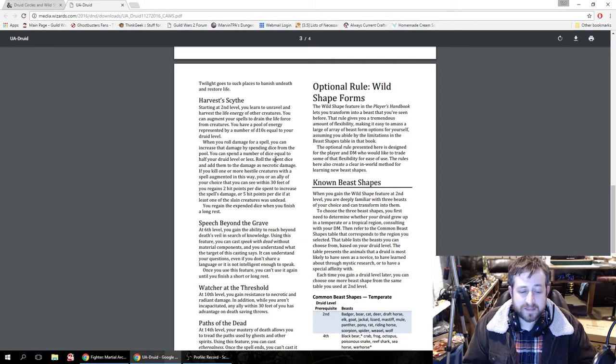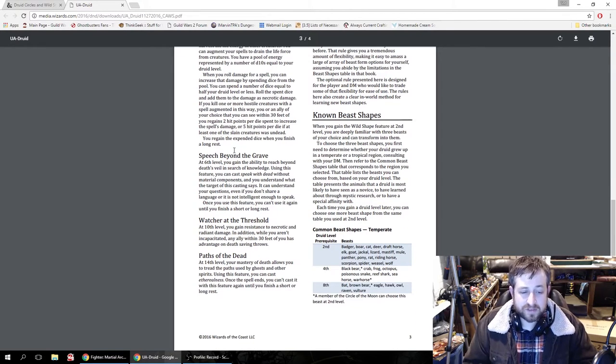At 10th level you gain resistance to necrotic and radiant damage. In addition, while you aren't incapacitated, any ally within 30 feet of you has advantage on death saving throws — which is solid. Necrotic and radiant aren't the most common damage types in the game, but when they happen it hurts, so it's good to have those. At 14th level you can cast Etherealness once per short or long rest. Etherealness once per short rest isn't bad at level 14, but it pales in comparison to the Shepherd's Faithful Summons ability.